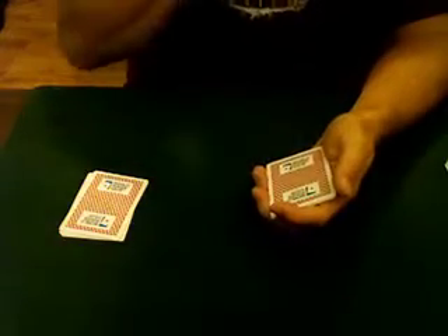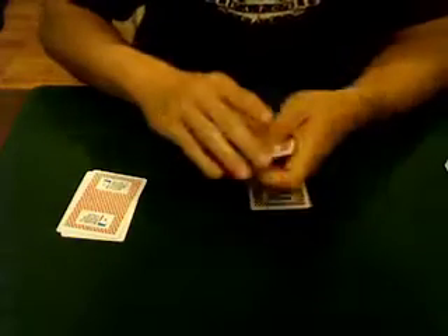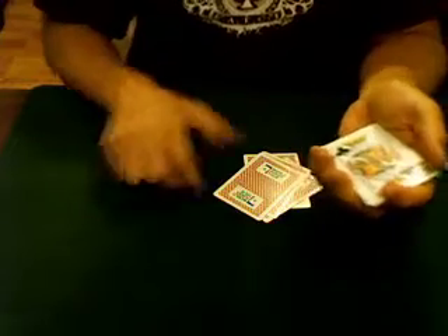Now let's say I saw your hand and I wanted your kings. How could I switch them out? Well, the obvious way would be for me to take one card and then steal one of your kings and put it inside my packet. That would be the obvious way of doing it — but not very effective. I'd have to be really fast to do that.